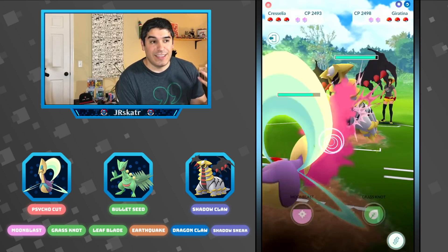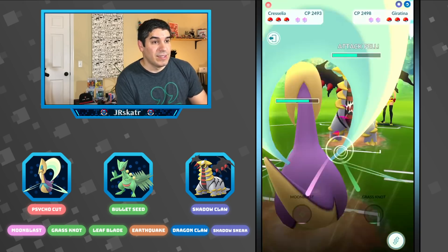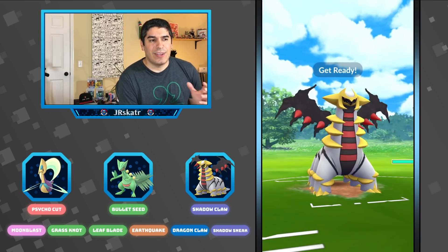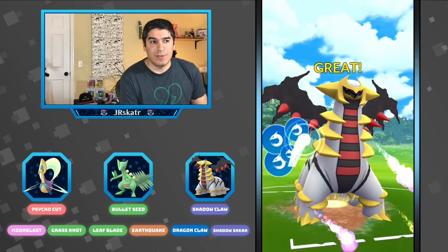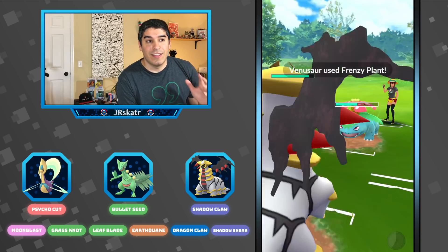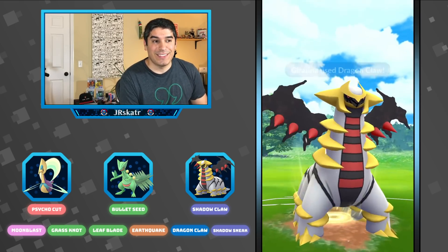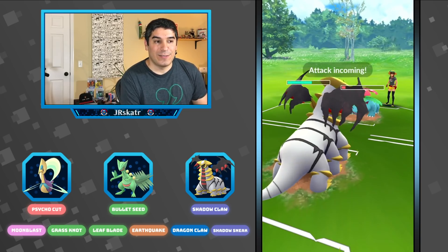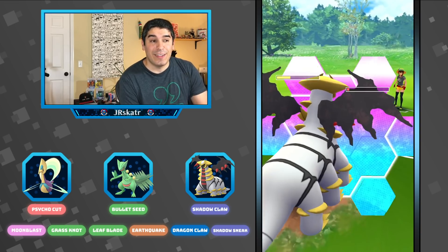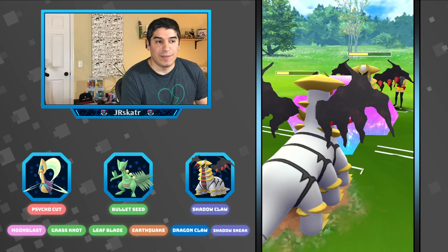In the third game, we lead against a Giratina with Dragon Breath. I actually prefer Dragon Breath — it doesn't do quite as much damage as Shadow Claw and doesn't charge as fast. And so they switch out into a Venusaur, which I wasn't expecting because I hadn't seen a lot of Venusaur lately. So I go into Giratina because we resist the grass moves. But Frenzy Plant is so strong that if you don't shield at all, they're going to do a lot of chip damage over time. You'll see here that I ended up shielding one of them just because it kept getting to those Frenzy Plants and I didn't want to lose too much health.